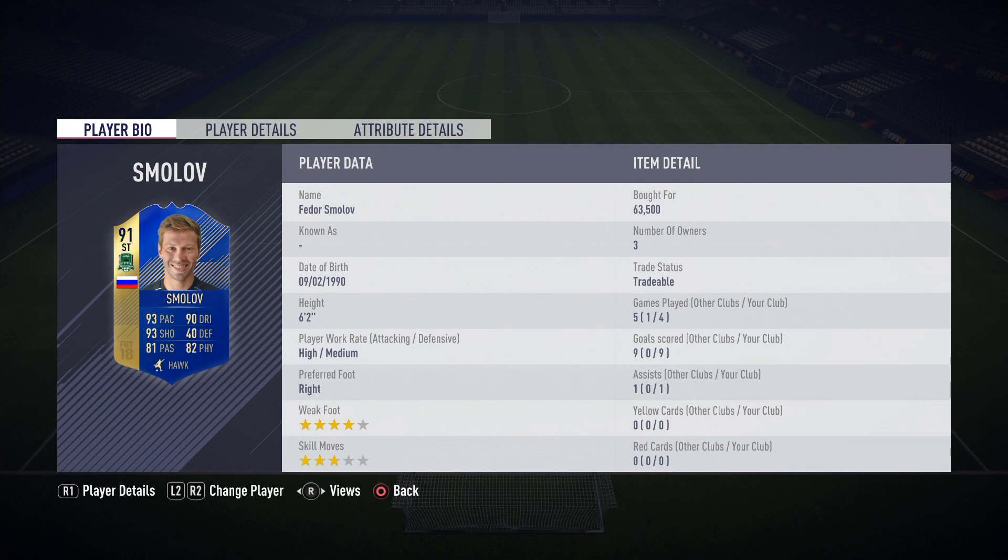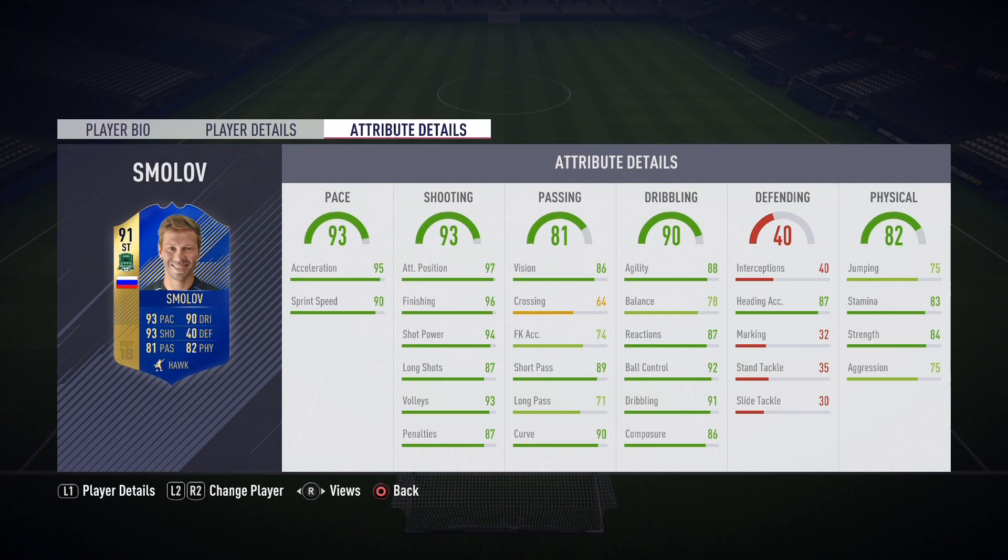What's up lads, it's King Langbard here back with another review — this time on Team of the Season Fedor Smolov. Before we get into the review, please hit the like button if you enjoyed the video and don't forget to subscribe for more content. This guy is 6 foot 2, four-star weak foot, three-star skills.